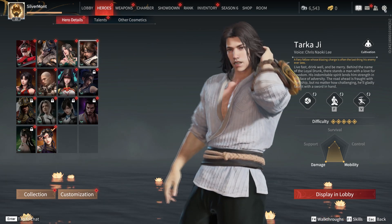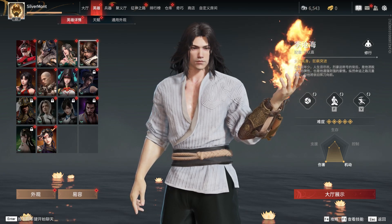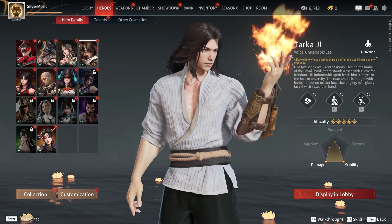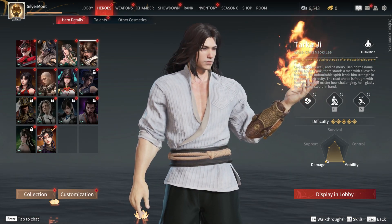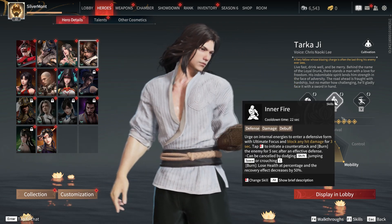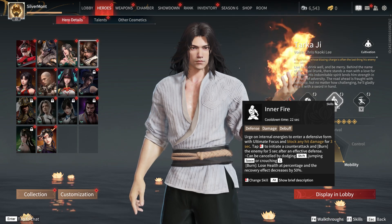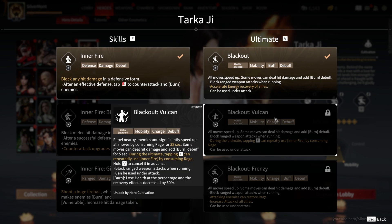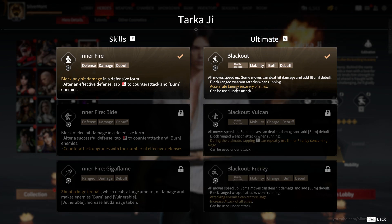Then we have Takaji, whose Chinese name is Ji Changhai — or Changhai Ji. Changhai means the ocean, which is funny because his hand is on fire. He's all about damage and mobility, though his ability aside from mobility is defense — blocking any hit coming. His ultimate improves all his skills and stats. As you level characters up you can unlock variations of their skills. I like Digger Flame — shoot a huge fireball. You can never go wrong with a huge fireball.